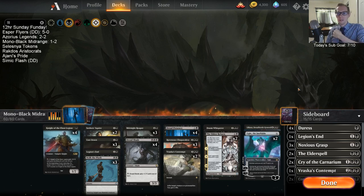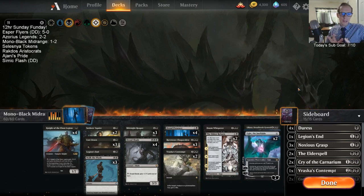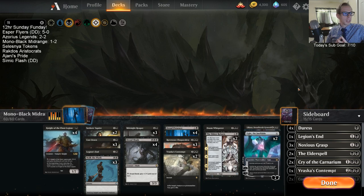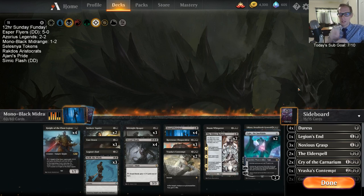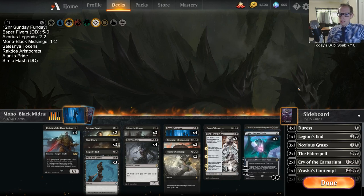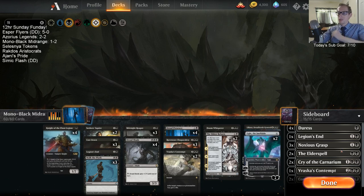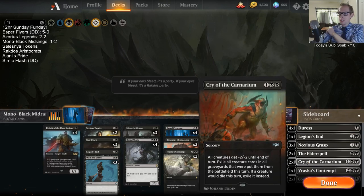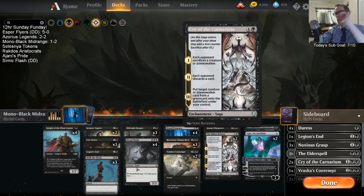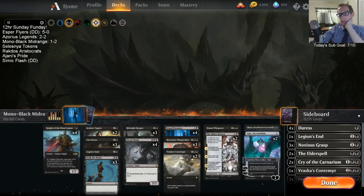Risen Reef, and the fact that they just had multiple Risen Reefs every single game. That is a big weakness — not drawing Risen Reef. I certainly did my fair share of not drawing Risen Reef when I was playing the elemental deck. Sideboard-wise, Ritual of Soot is better than Cry of the Carnarium because of the Nissa lands. The big problem with Ritual of Soot though is it does kill my best threat, Dread Shade. So that's a big problem.